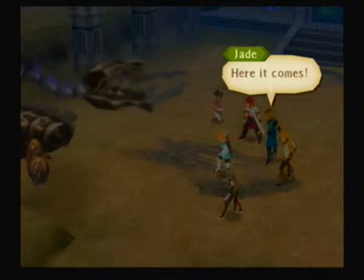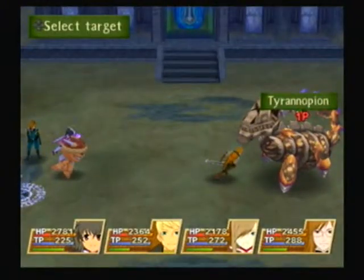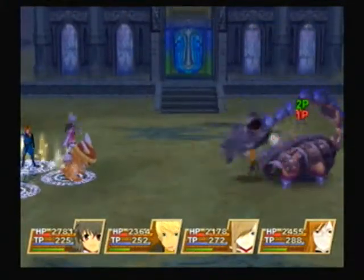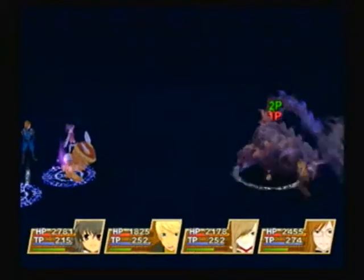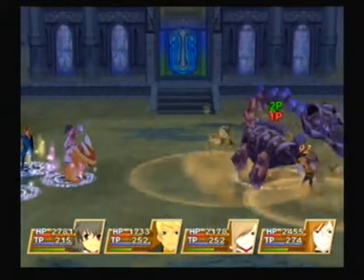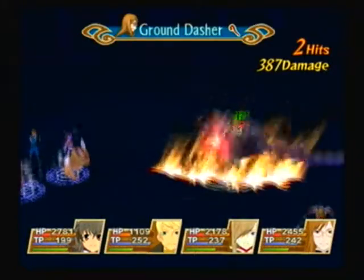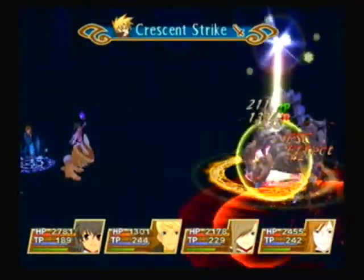Is that a scorpion with a tail that has a dinosaur head on it? It has no head. Oh my God. Okay, this guy's pretty much exactly like the Sword Dancer in that he actually has wide arcing attacks, so magic is the way to go. You want a guy — or Luke — to distract him.